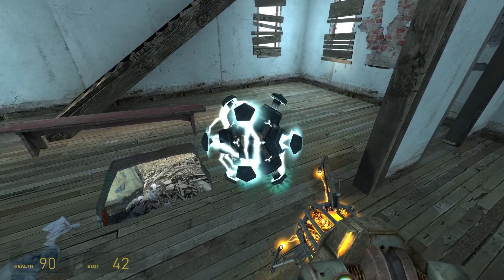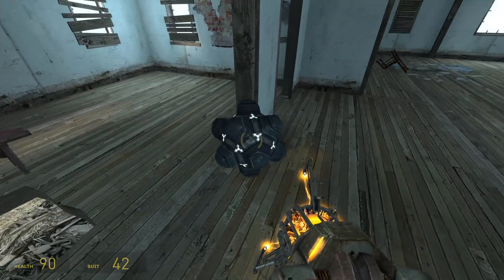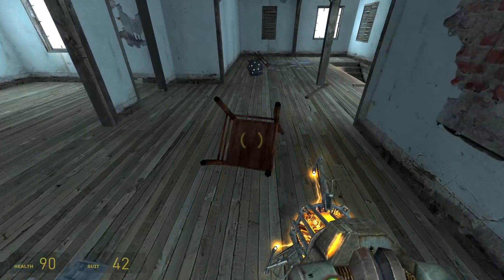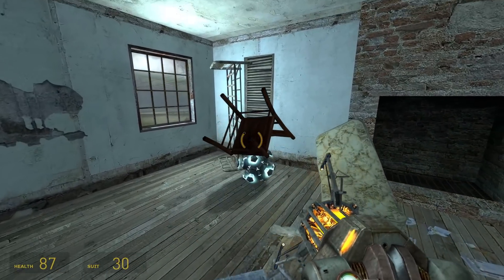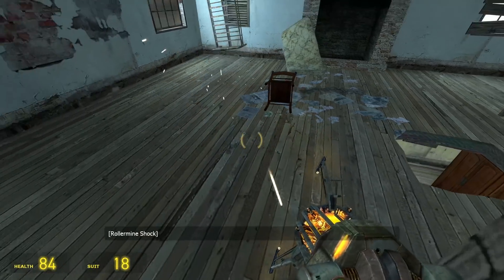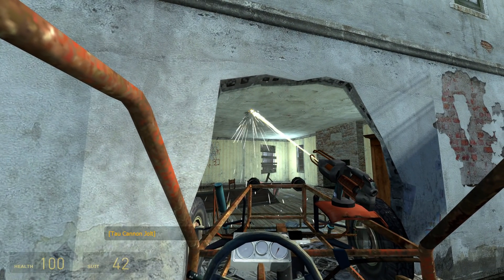When stuff goes near these holes, they move weird. You can also break open these holes before the roller mines spawn — they have 10,000 health, so it takes a long time.